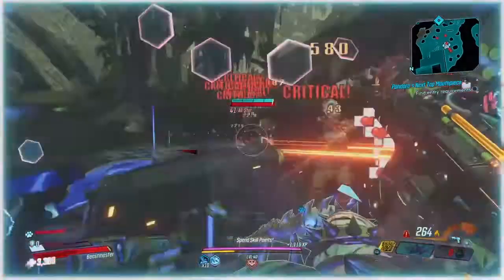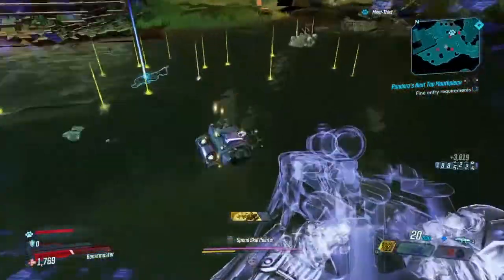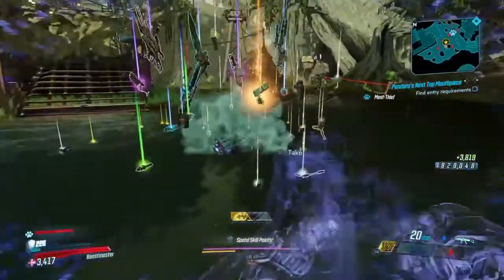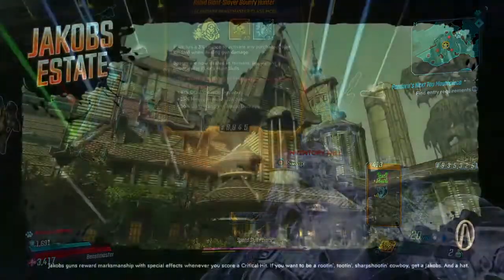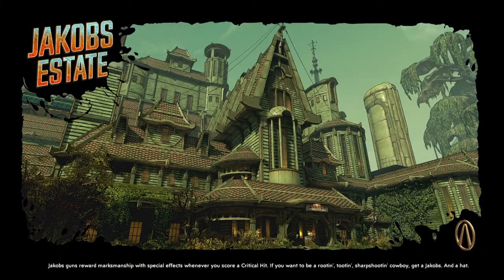Loot tanks are new to Borderlands 3. You kill them, they have this backpack, and once you open it up he's going to poop out some legendaries. This spot is by far one of the fastest places you can get legendaries.